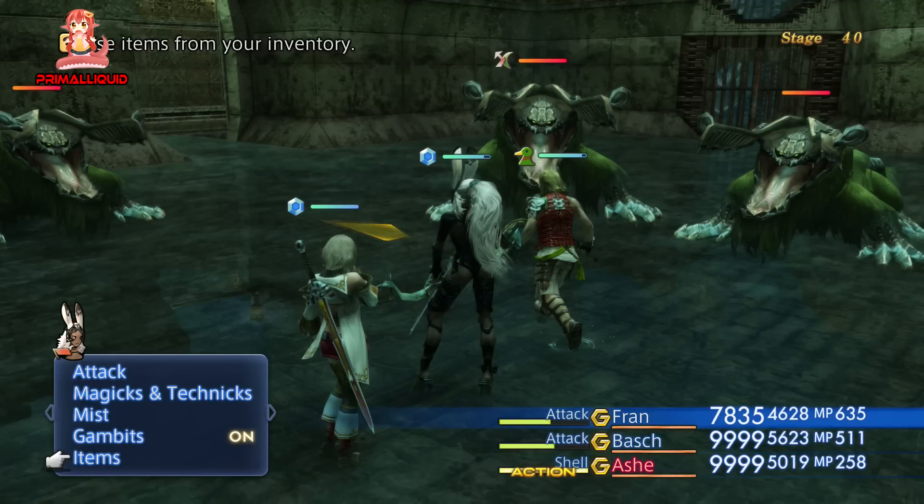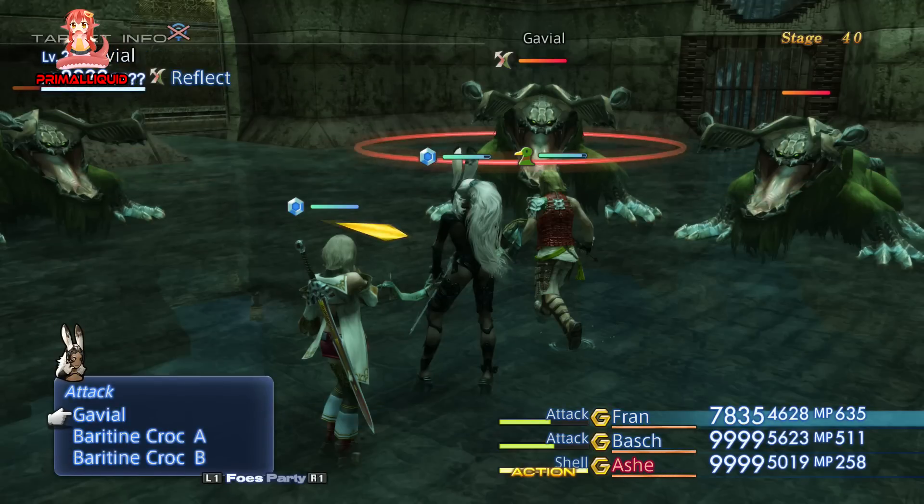To wrap things up on stage 40, the only steal and the only item on this stage we're getting is from the Gavile monster. It's an uncommon steal, but it is the Thief's Cuffs — it's also the only item it has to steal. As long as you can actually get a steal off, you can get the Thief's Cuffs, which I do highly recommend getting, as it will pretty much save you a lot of frustration with some of the upcoming steals in the next video.